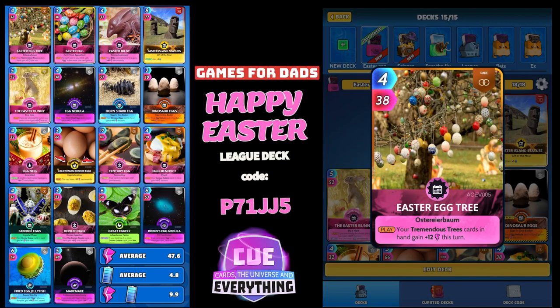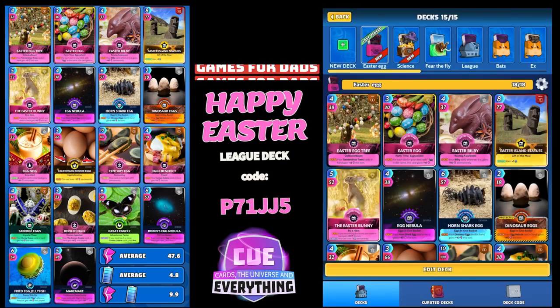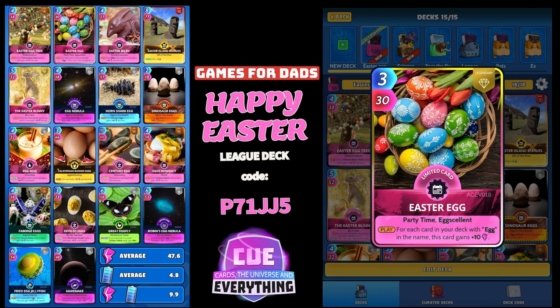On the play, your Tremendous Tree cards in hand gain plus 12 for this turn. I haven't got any Tremendous Tree cards, but it is an egg card. Another egg card: Easter Egg — on the play, for each card in your deck with 'egg' in the name, this card gets plus 10. How many have I got? One, two, three... fourteen! I've got 14 egg cards, so in theory that should get a 140 buff.